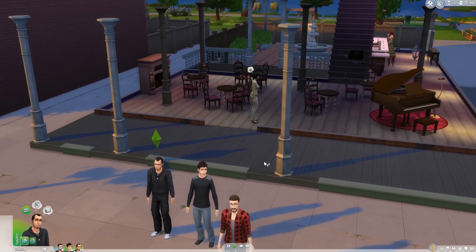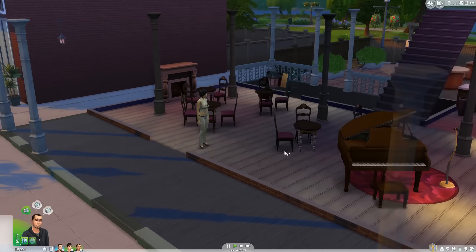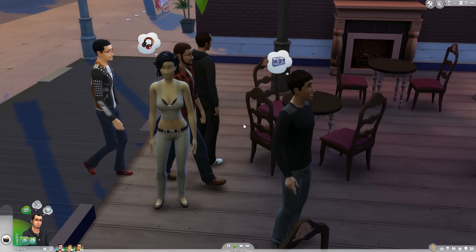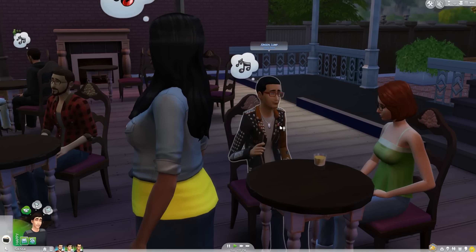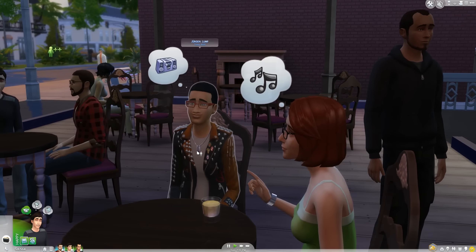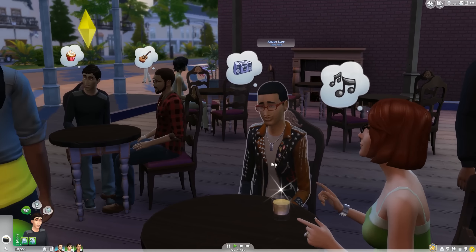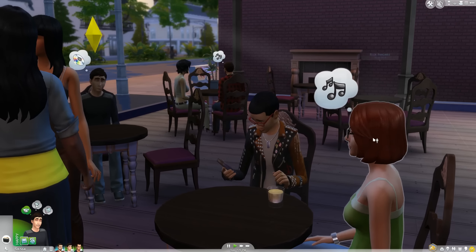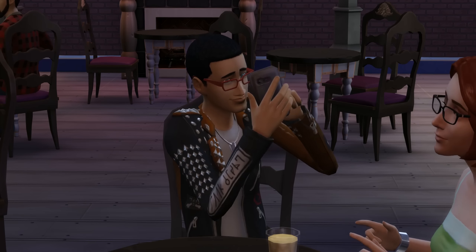It's time to hit the town and meet new people at the Sims 4 night bar. Hey you — who are you? Definitely a friendly introduction. Oh wow, look at that — we have a Lump here. Jürgen. Jürgen Lump grew up to look like this. Well, good for you Jürgen, good for you. Completely normal teenager.